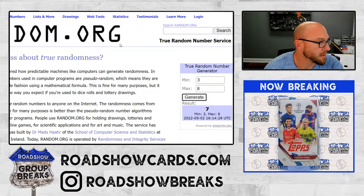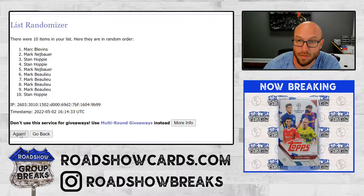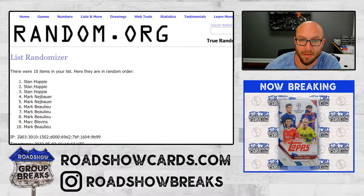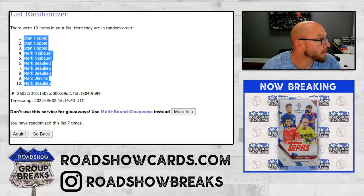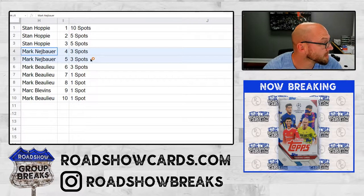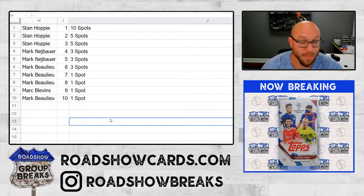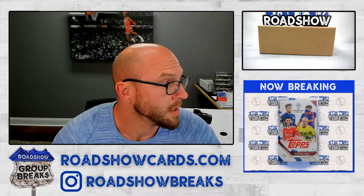That's how many times we'll hit the randomizer — three through eight. Generate seven times, good luck. One, two, three, four, five, six, and seventh and final — there you go, seven times. Congrats Stan, picking up 20 spots. Mark picking up six. Blue: three, four, and six. And Blevins one.